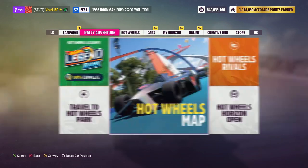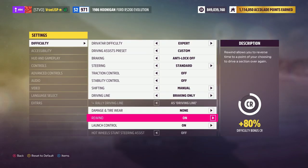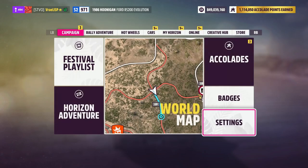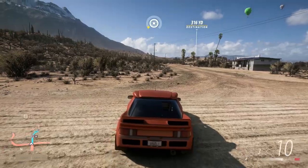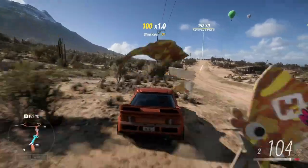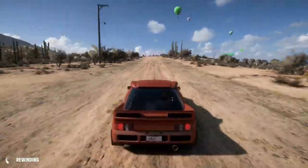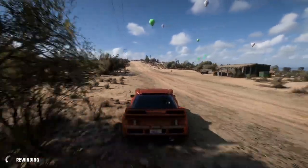For this method it is best if you go into Horizon Solo and turn rewind on. You can just go and hunt them down on your own. These three are the most clustered together I have found. All you've got to do is drive through them, hit rewind, wait until you're all the way back at the beginning, and then drive through them again. Do that probably four times and you'll be good to go.